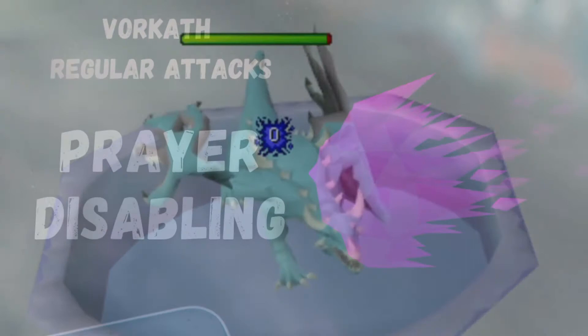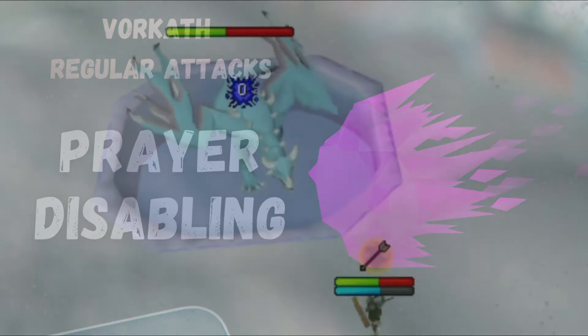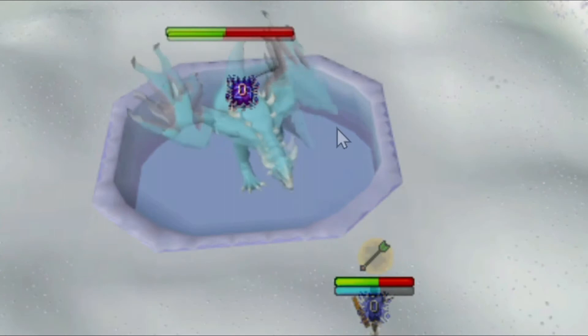The purple Dragonfire will disable your prayer. All you have to do is click on your Quick Prayer to activate it again. Make sure to do this fast so that you don't take damage from ranged.